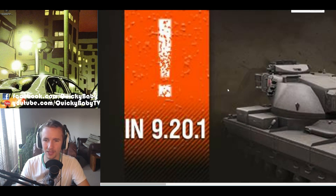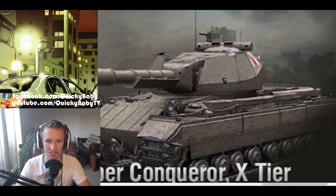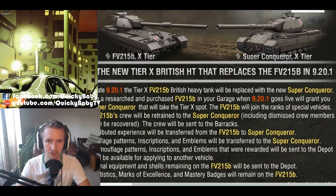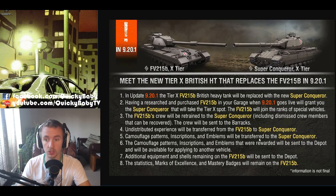Here is the World of Tanks Asia Facebook post. Zooming in on the Super Conqueror model — it looks like quite a meaty cupola on top, and wow, look at all the spaced armor over the front of the vehicle and over the turret. That thing might have a very meaty armor layout. This should clear up frequently asked questions: the FV215B's crew will be retrained to the Super Conqueror; any experience left over goes to the Super Conqueror; camouflage, inscriptions and emblems transfer over; equipment and shells will be demounted and sent to the depot; and all statistics, marks of excellence and mastery badges will remain on the FV215B.